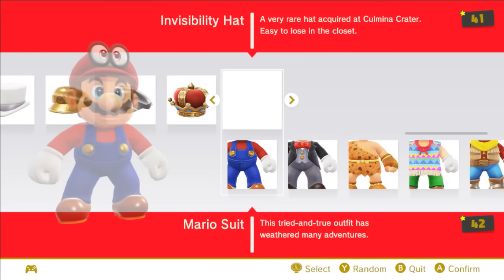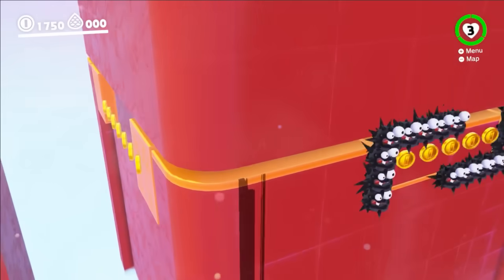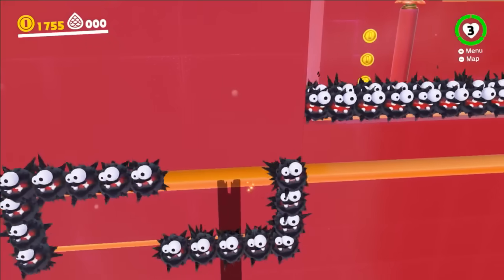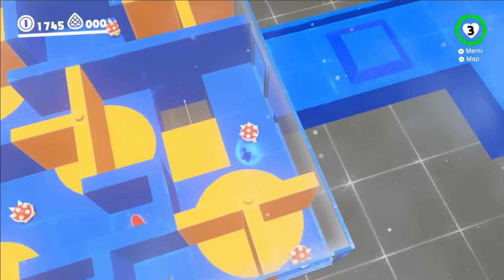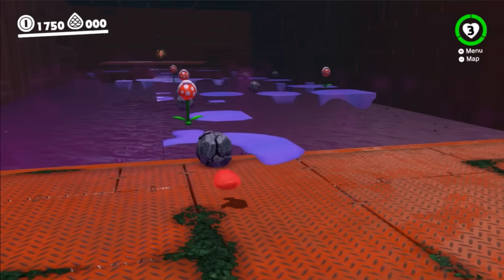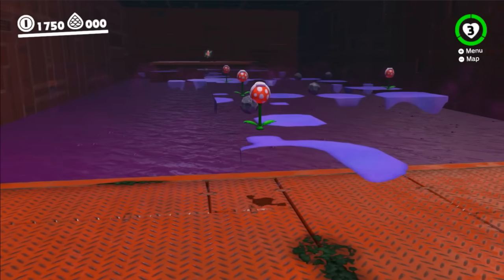Next up, the trusty invisibility cap. In the standard version of Mario Odyssey, this cap makes Mario disappear but leaves his shadow behind. Enemies can still see Mario and interact with him like normal, so it's not super useful. My version, on the other hand, actually makes Mario invisible to enemies.